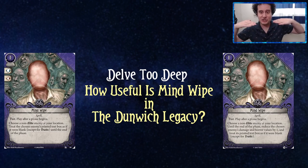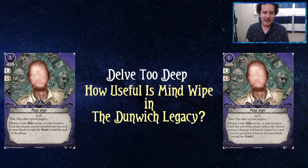Also, don't scream — I have shaved my mustache, so I look a little bit different but don't scream, I'm still the same Justin. So in this series that I'm calling 'Delve Too Deep' — because ha ha, card names, it's funny and we all love that — we're going to be talking about how useful Mind Wipe is in the Dunwich Legacy.